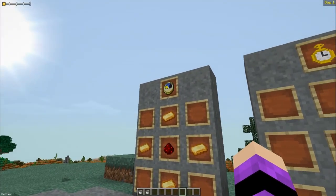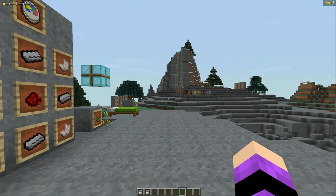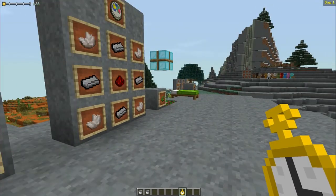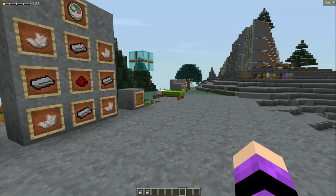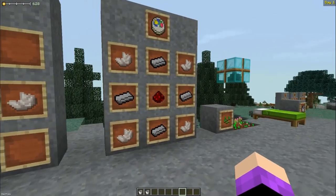For a more exact time of day, craft a pocket watch — just a clock combined with a piece of quartz. Quartz can be obtained from the Nether or from ore bags dropped by mobs. The pocket watch displays the exact time in the top left, which is especially helpful when caving to gather the resources you need to survive.